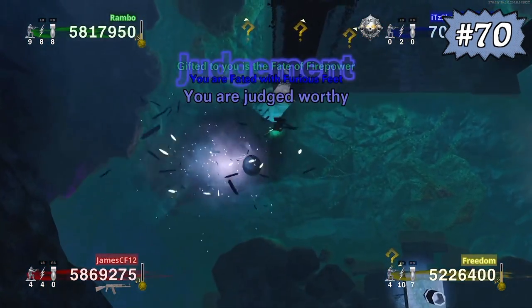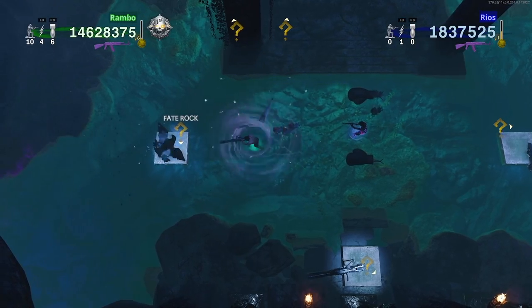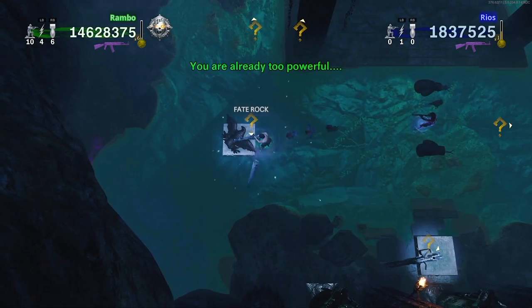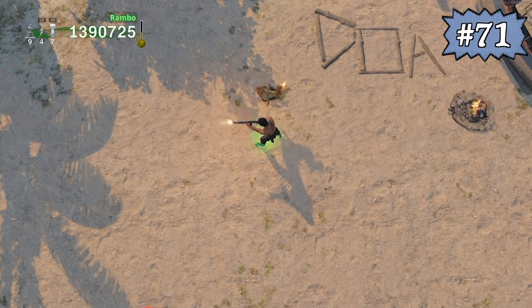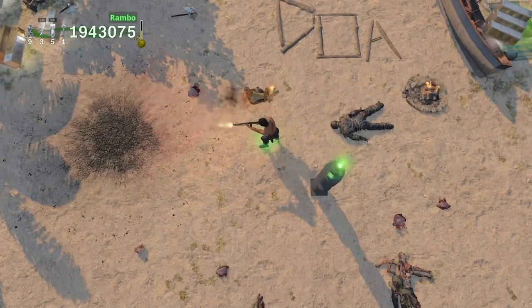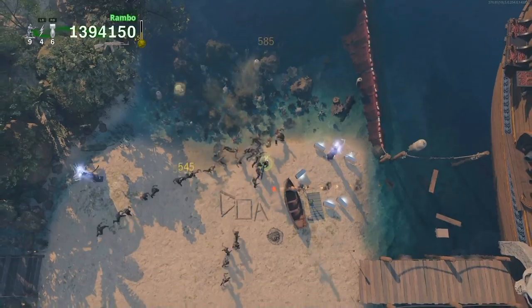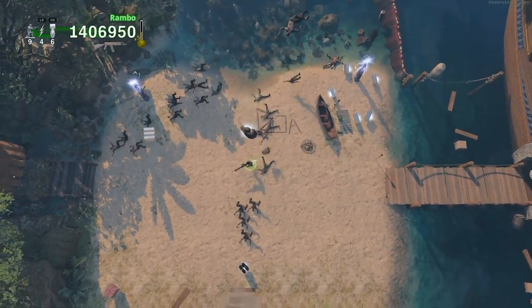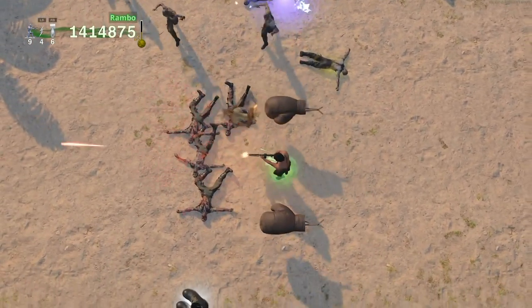The max number of fates that a specific player can have at once is two. If you try obtaining a third fate at any point in your match, the game will tell you that you are already too powerful. With the fate of eternal friendship, your golden chicken will gain an upgrade whenever you complete round 64. However, in order for this upgrade to take effect, you must first pick up a weapon on the map. So be sure to do this on round 65 so that the friendship player can bring a red chicken into the room of judgment for increased damage.